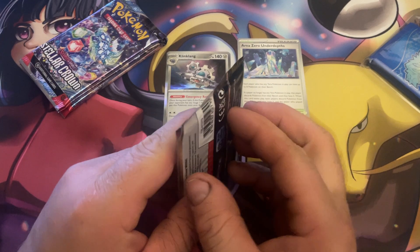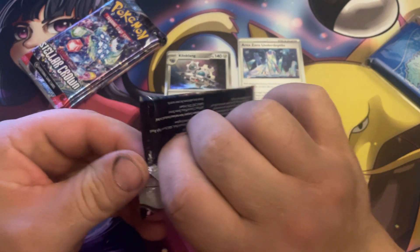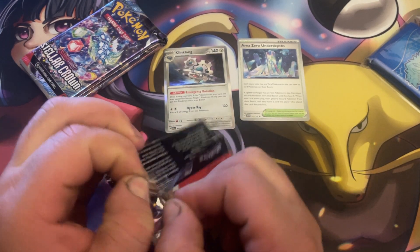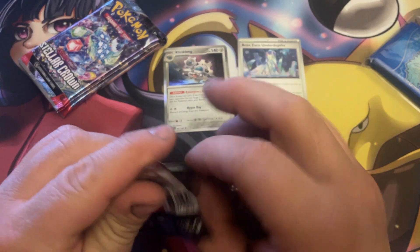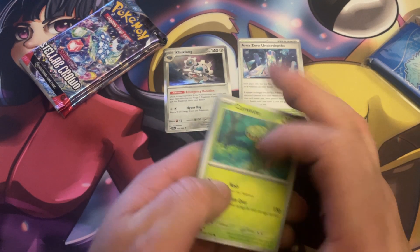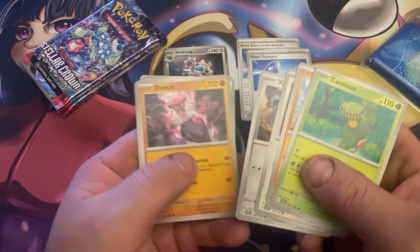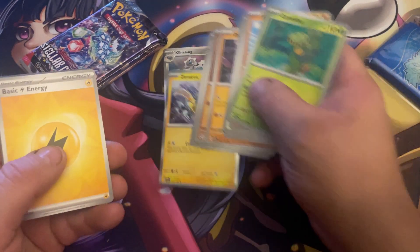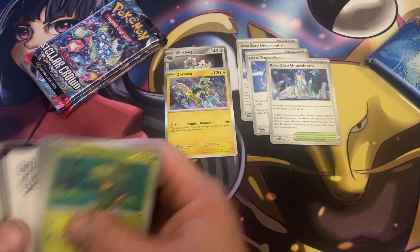Pack number two: Cinderace — the best starter in Sword and Shield. As I've mentioned in previous videos, my favorite type is the Fire type — a lot of cool Fire Pokémon. Cards from this pack: Torchic, Riolu, Glimmet, the Room, Glass Trumpets, Vullaby, Area Zero — nice — Meditite, Lanturn. So we got double Area Zero — that's pretty good, I'm pretty happy with that.